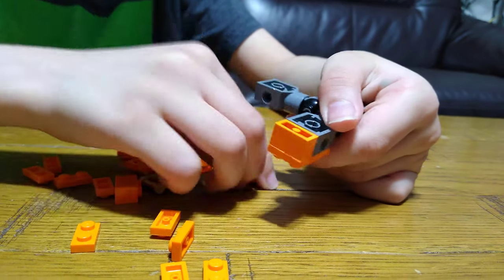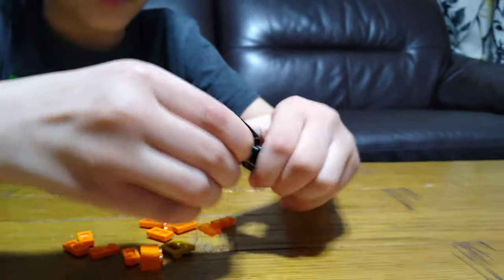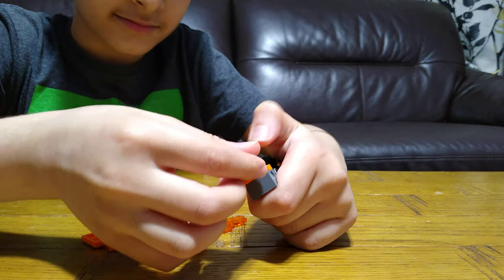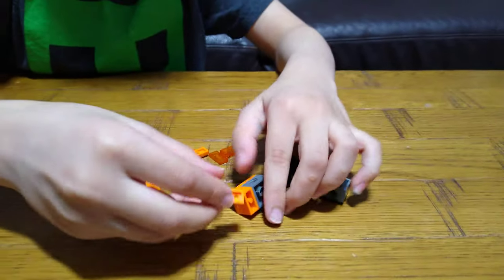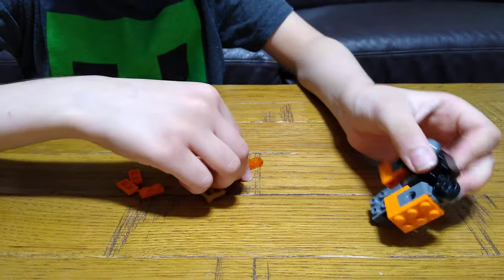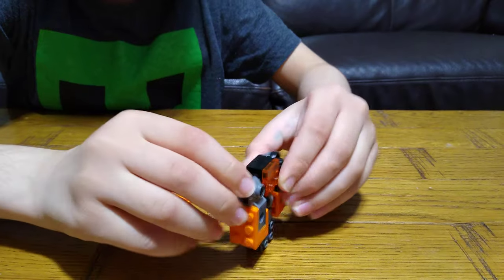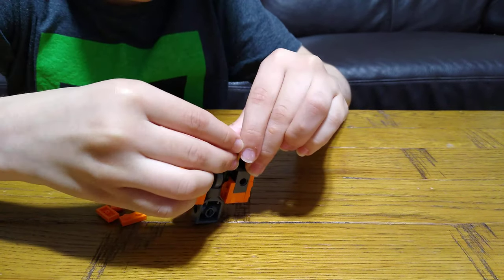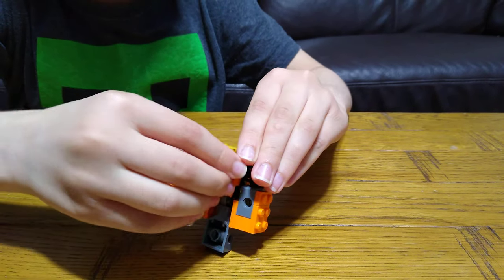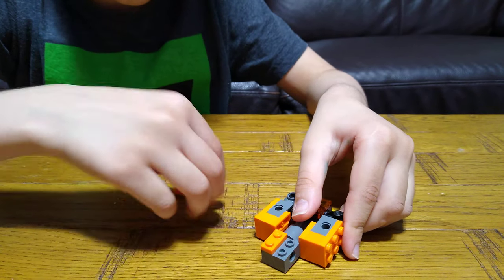Then put a brick on that, and do that on the other hand too. They're doing customizations. And now for the head, and now for the back, and now for his legs.